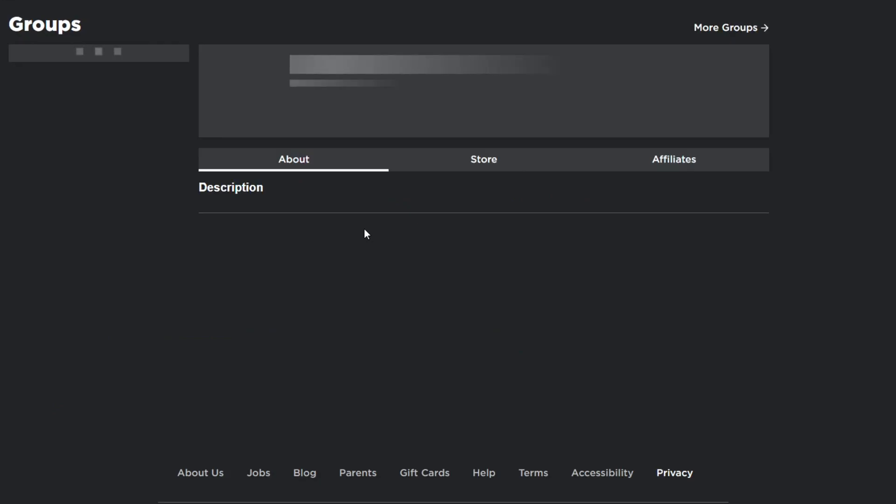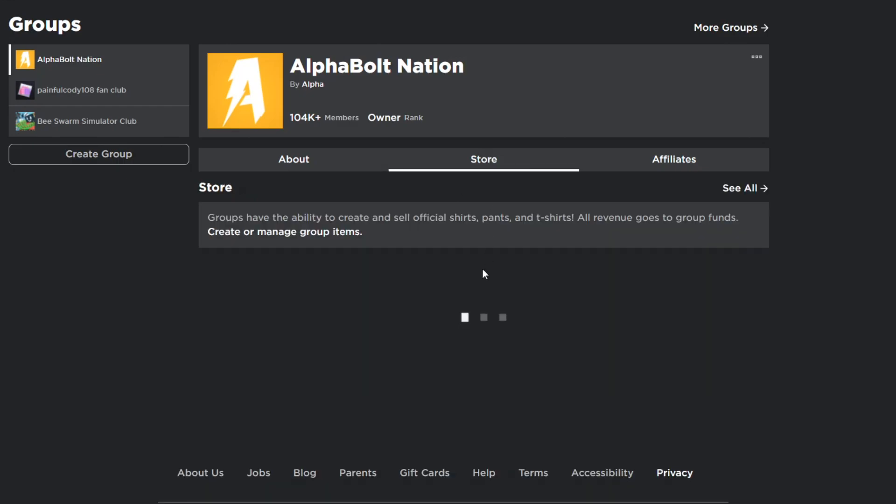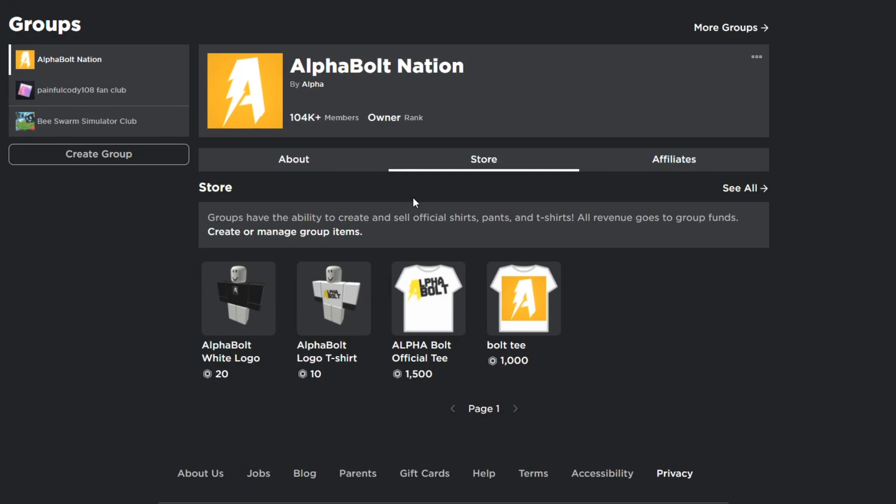Before we get started, make sure you join my group called Alpha Bolt Nation. I give away Robux on a daily basis — every time I upload a video, you have a chance to win. All you gotta do is comment your name, like the video, and join Alpha Bolt Nation. I also have a store with two t-shirts for sale — one for 10 Robux and one for 20 Robux. Most of the time I choose from people who purchase a t-shirt, so buying one increases your chances of winning Robux.